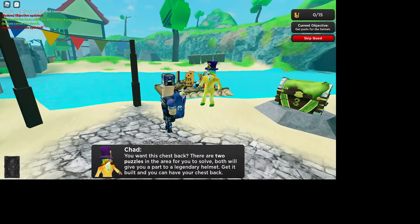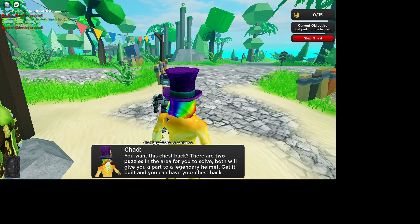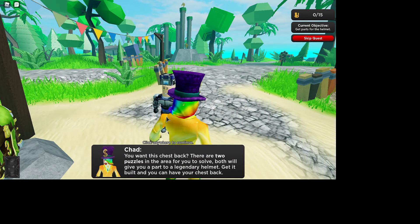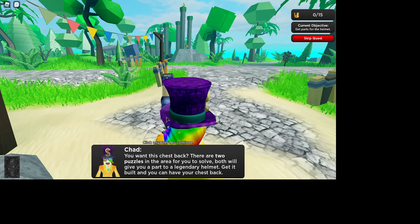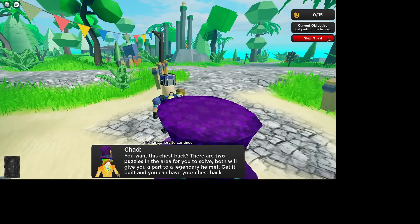You want the chest out there — there are two puzzles in the area. If you solve both, they will give you what you need to get it built, and then you can have your chest back. You can do it, which takes 20 minutes, or you can just skip the quest.